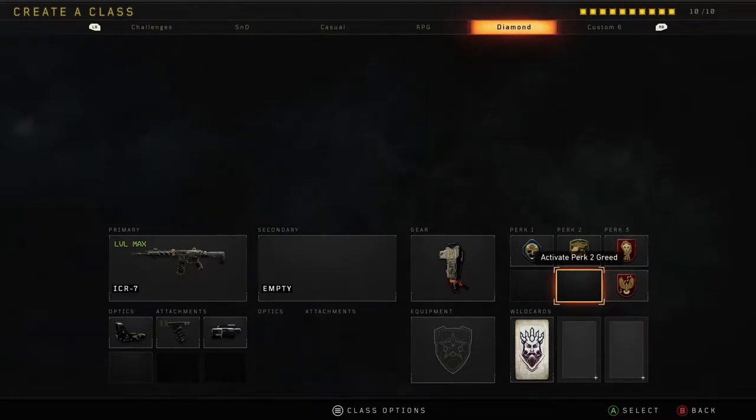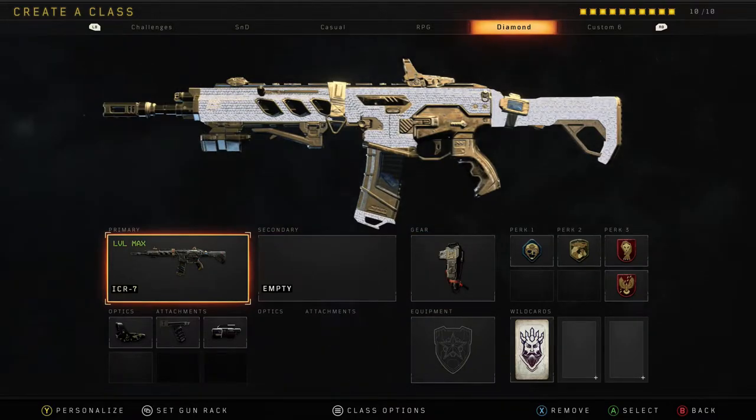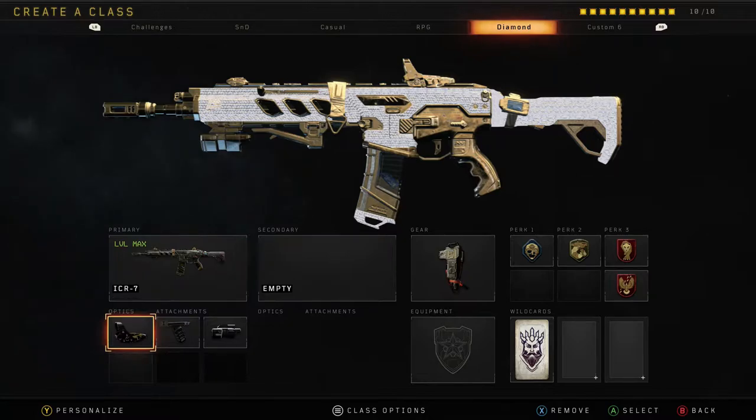Now let's get into the attachments. Here I'm using the ICR, and I would always recommend using either the Reflex or the Elo Sight. The reason I say this is because they're the clearest, they're less zoomed in, and they've got a nice small dot so you know where you're aiming. I'd probably go with Reflex over Elo, but if you can't use Reflex then use Elo — pretty sure every Assault Rifle in the game has the Reflex. The next attachment is Grip, which is going to help with your recoil.